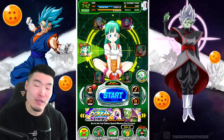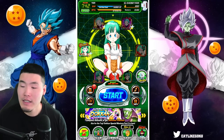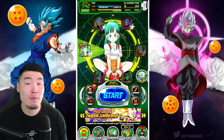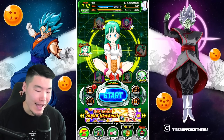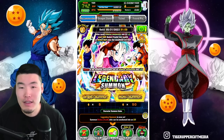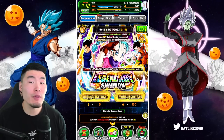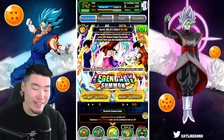The plan here is to actually summon on both of my accounts. But I'm only going to be doing about 4 multis per side, because as good as the Bulma is, her banner kind of blows. No, I take that back — it really blows. It really does.